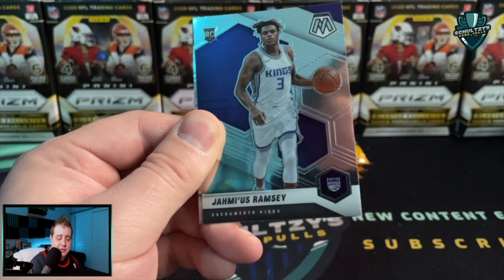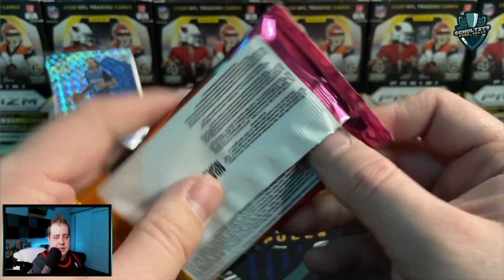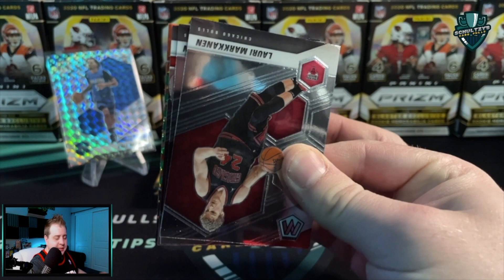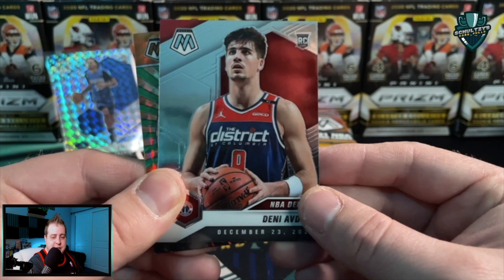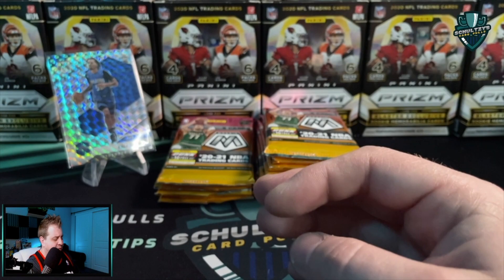They can be absolutely anything — it doesn't just have to be base cards. Just because you see four Mosaics doesn't mean you're getting prism parallels of the base cards; you can get inserts too, including a nice Jamas Ramsey. In our second Mosaic, we've got a Cole Anthony NBA Debut Mosaic — not too shabby looking of a card at all! Let's hope the luck continues in that direction, because I've seen a lot of OB Toppins and a ton of Cole Anthony so far.